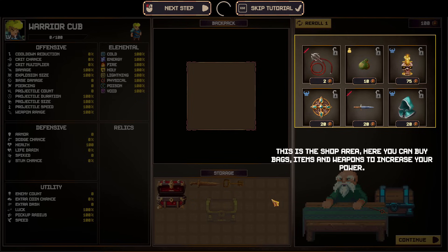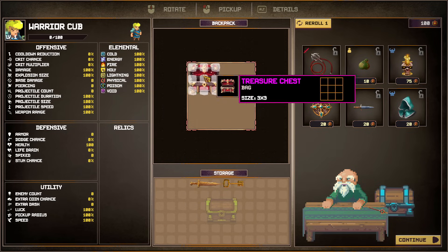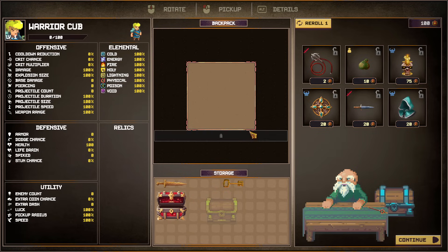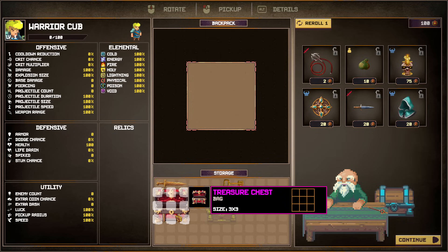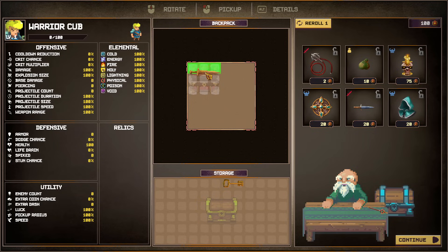Let's skip the tutorial. I played this two or three days ago but I think there was a big patch in the meantime because a couple of things are already different. This is the shop area — this is our backpack, but right now we can't put anything inside. To make use of this area, you need to put some sort of bag inside first, and then inside that bag you can put items.